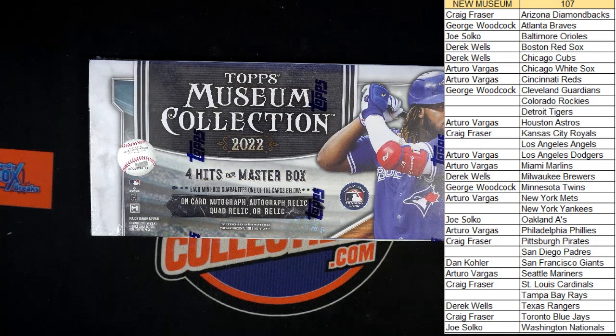Welcome to Museum Baseball, this is box 107. Good luck - we have a sprint here for the Tigers, Padres, and Rockies. First gets Tigers, second gets Padres, third gets Rockies. It will have a random 40 bonus teams.